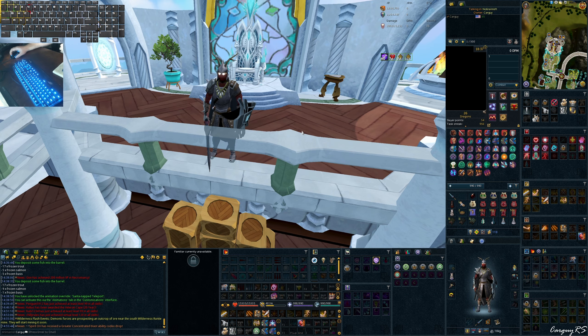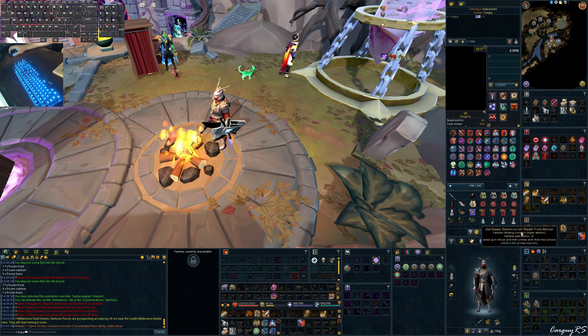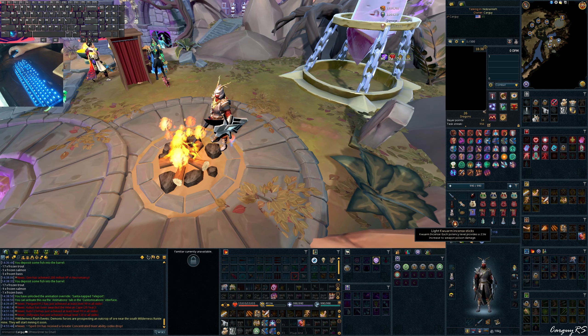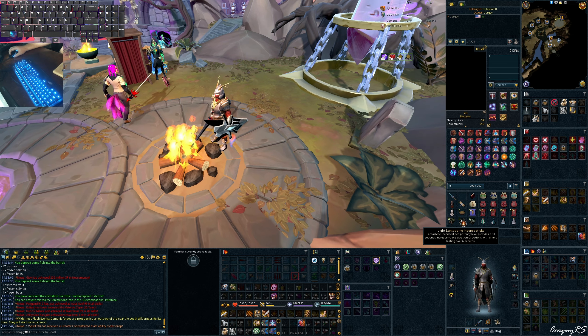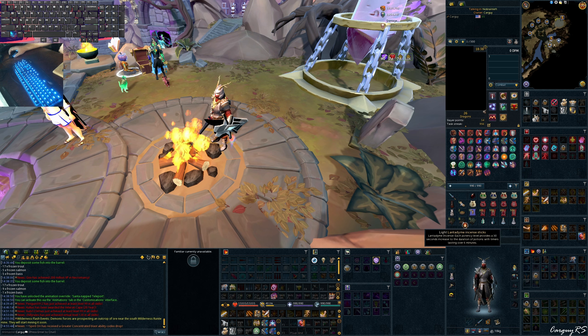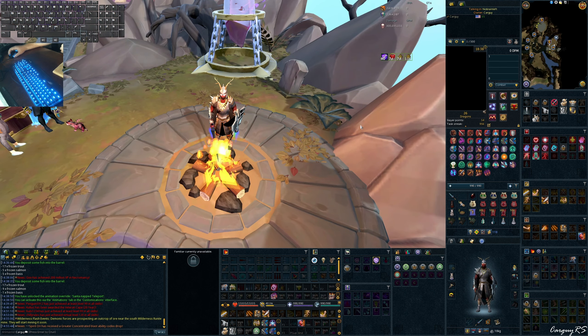Let's head over to Wars Retreat and discuss the preset and gear I'm using before getting into a run. Before each boss hour I have a bank preset with general purpose items. These items include incense sticks — I use Quarm, Lantadime, and Spirit Weed. They increase your poison damage and let your overloads and other potions last a bit longer. Spirit Weed recovers the special bar on your familiar quicker. With Calg it's a little bit pointless, but I use it anyway.